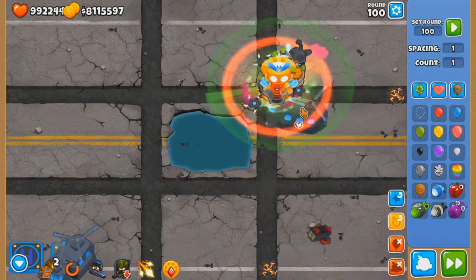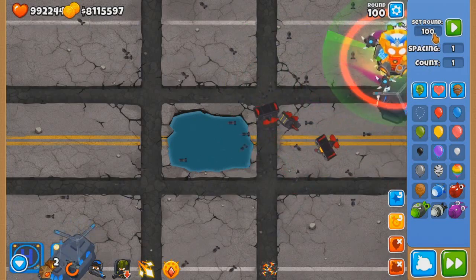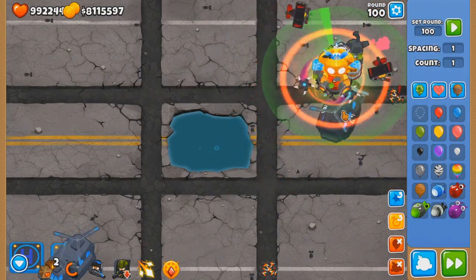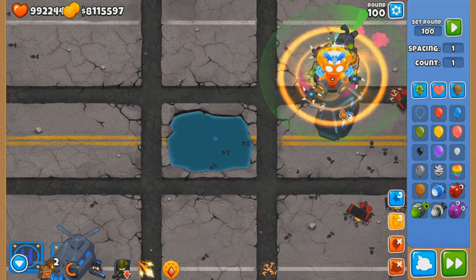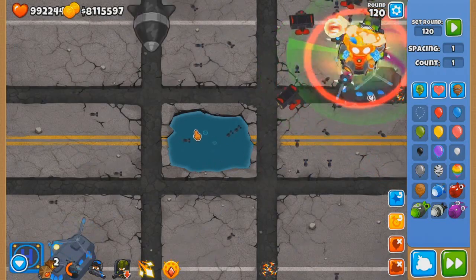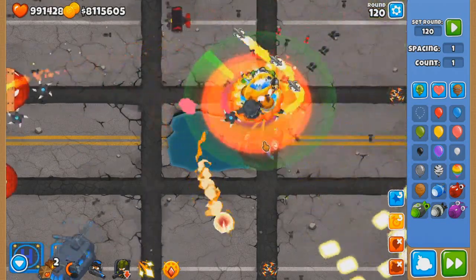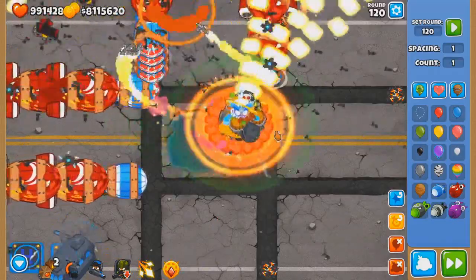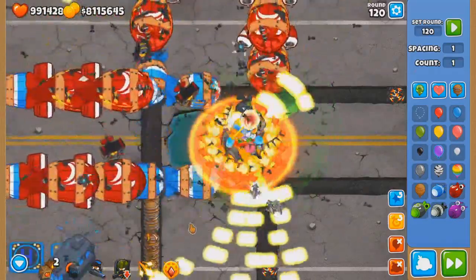I forgot which towers we had here, but there are quite a bit — like eight to fifteen towers, and some other stuff. Now let's see if two towers could beat round 120. Ignore the first DDT — wasn't ready yet. This will really depend on our bigger jets. Maybe not on Ouch, guys — you may wanna try a single lane map.